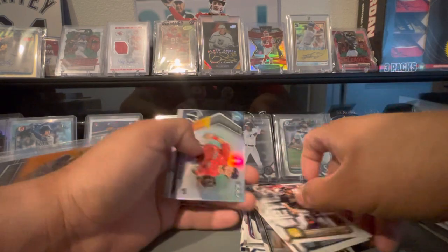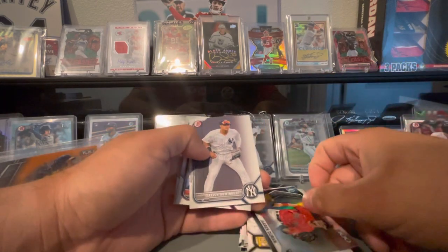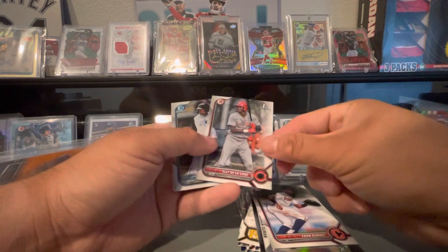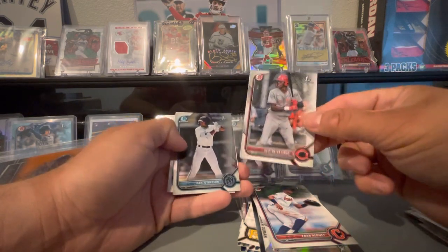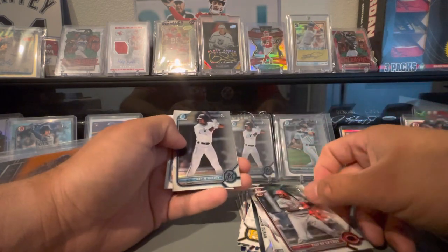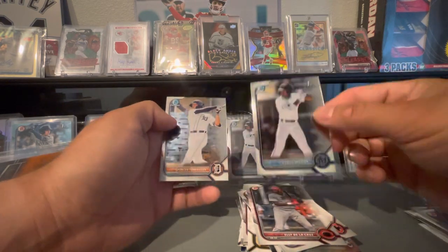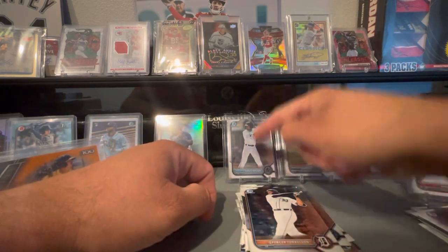Cal Raleigh. Jaron Duran — I've already pulled this one. Very nice cards, though. First bowman — oh, Ellie De La Cruz. Sweet. And a Khalil Watson right behind it. I've already pulled a couple of these. It's a first paper — wish it was the chrome, but oh well. It is what it is. I'm going to be sleeving that thing up. Spencer Torkelson and Khalil Watson — there's another one. Got a few of them.